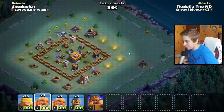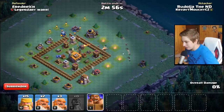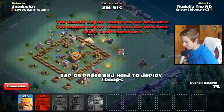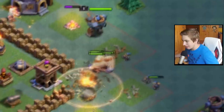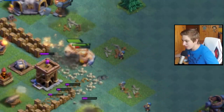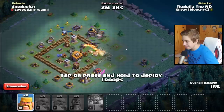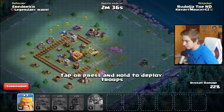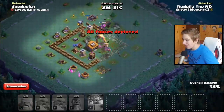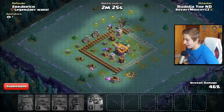Takže nejdřív hodíme jednoho Gianta, aby prověřil, jestli tam nejsou nějaký bomby. Zdá se, že ne. Dáme Battle Machine, Gianty - OK, Gianti teďka jdou rovnou dovnitř. Měli být rovnou dovnitř, když jsem vám otevřel cestu, tak nebuďte blbý. Tady si dáme Barbary, pomožte dobít tu Builder Hall, a dáme pár tady na očištění okolí. Snad dáme ty dvě hvězdy - pokud dáte dvě hvězdy, tak docela máte jistý, že vyhrajete.